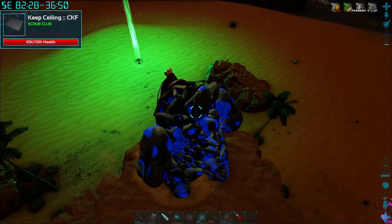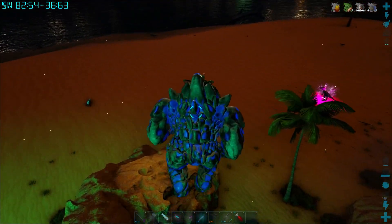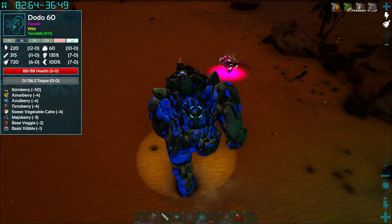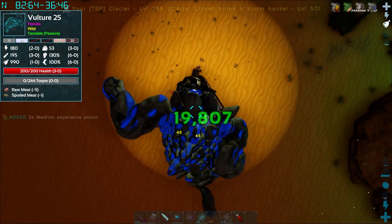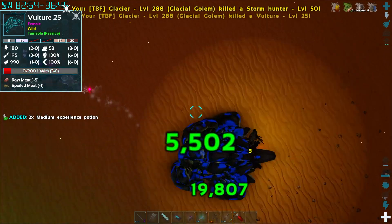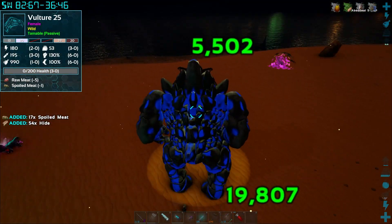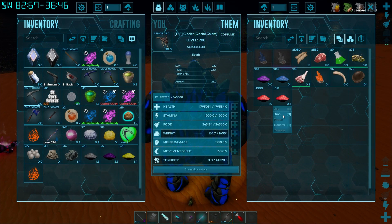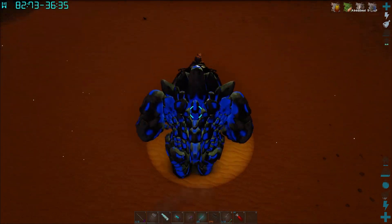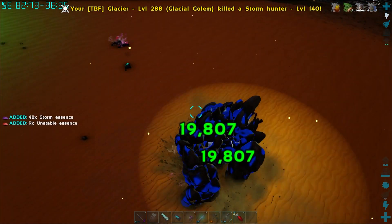I've got a little bit of heals on me, not too much, so we'll have to keep an eye on our health. Raptors are spawning in right now. I'm going to kill this one and put all the essence on him to see what happens. We have 1500 essence on him now — we should start seeing bigger dinos spawn in.